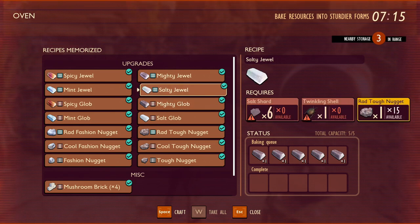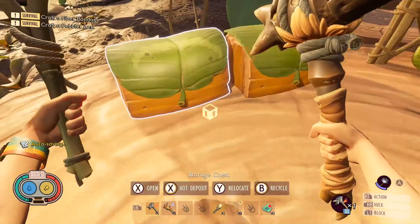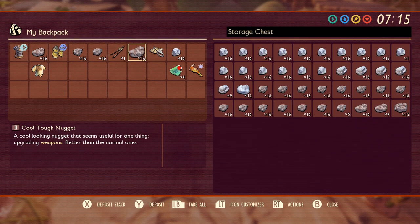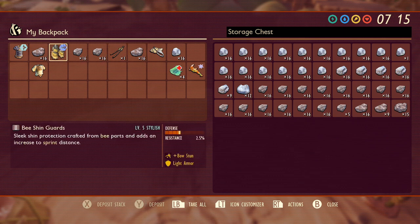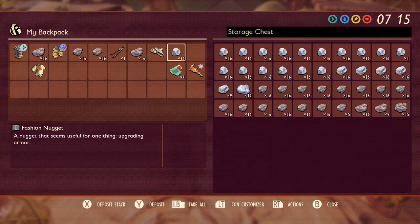It is cheaper if you're using elemental jewels — they only cost one Rad Tough Nugget to make. That means you could potentially have one weapon of each elemental set up to level 8: a spicy weapon, a fresh weapon, and a salty weapon, and still have enough for at least one mighty weapon up to level 8. That will use up 25 of your Rad Nuggets with two left over.